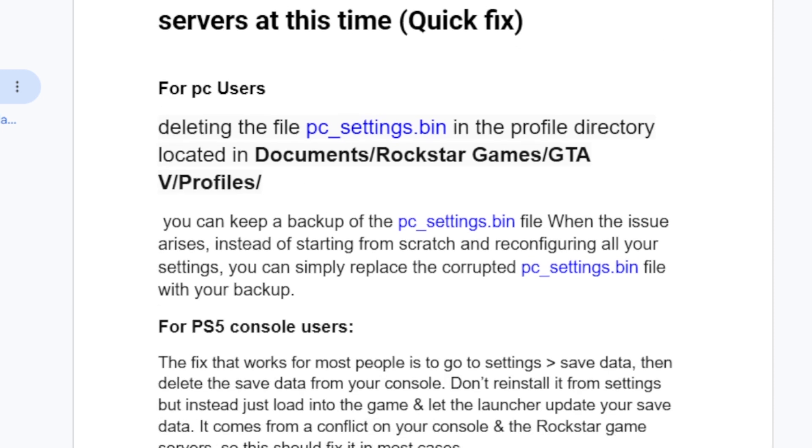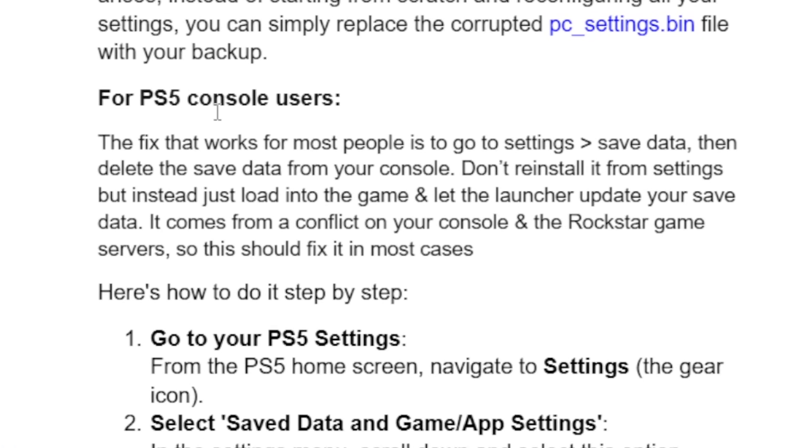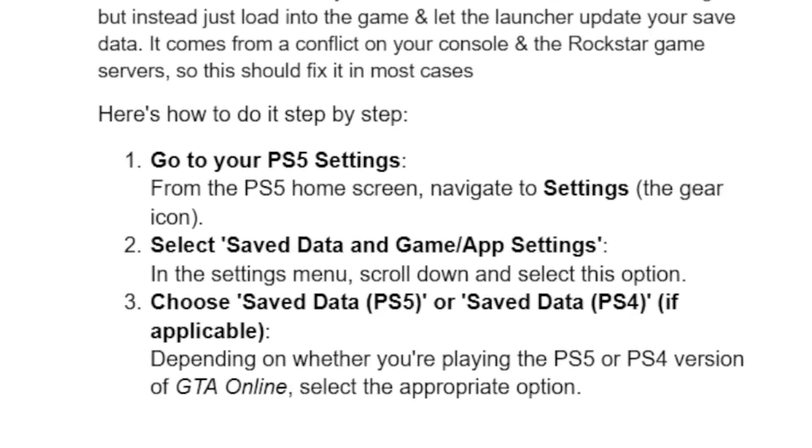If you are facing this issue on your PS5, let's proceed with the following steps. For PS5 console users, the fix that works for most people is: go to Settings, then go to Save Data, and delete the save data from your console. Don't reinstall it from Settings — instead, just load into the game and let the launcher update your save data. This issue comes from a conflict between your console and the Rockstar game servers.